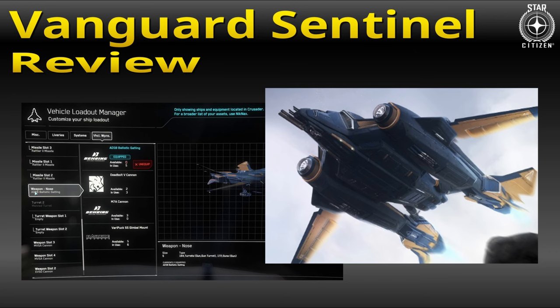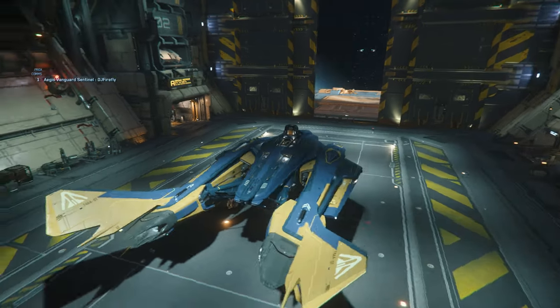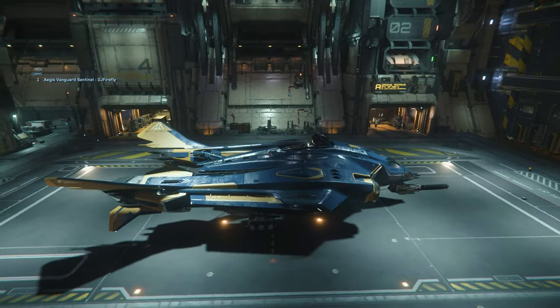Hello StarCitizens, let us review the Vanguard Sentinel. The Vanguard Sentinel is a heavy fighter and a real capable one. I would definitely consider it fit for the late game. It comes at an affordable in-game price of just around 2 million alpha UEC, and that is why I prefer the Vanguard Sentinel.